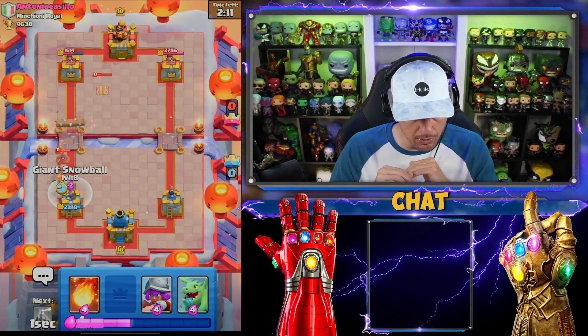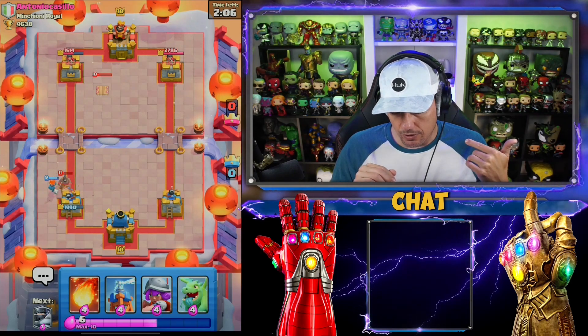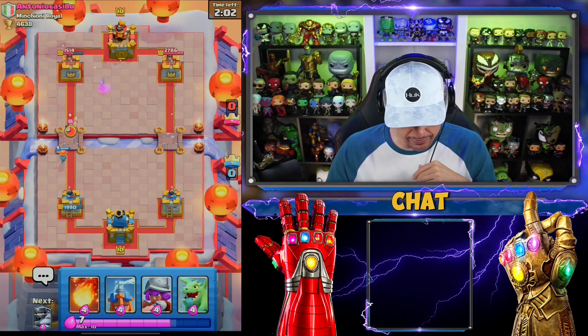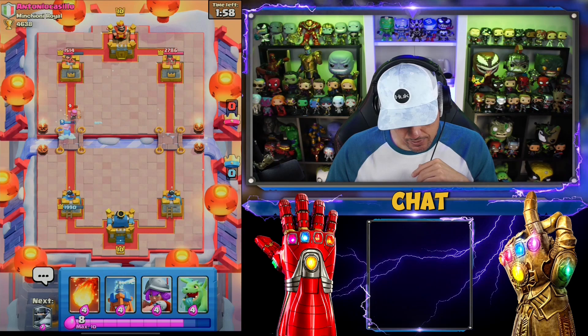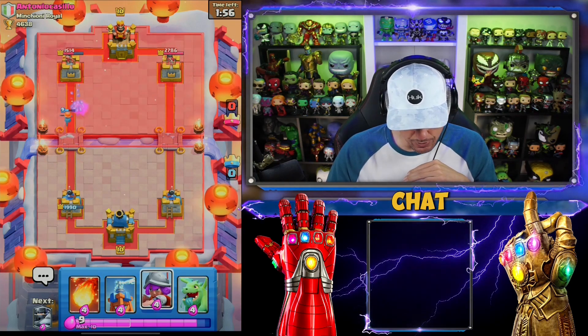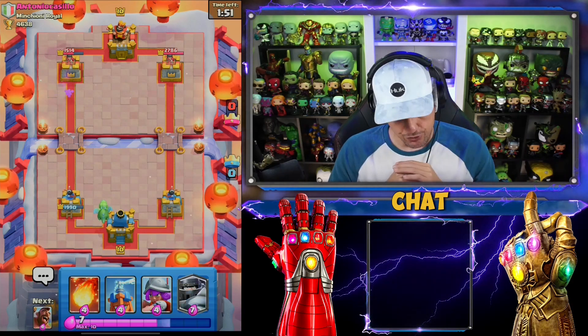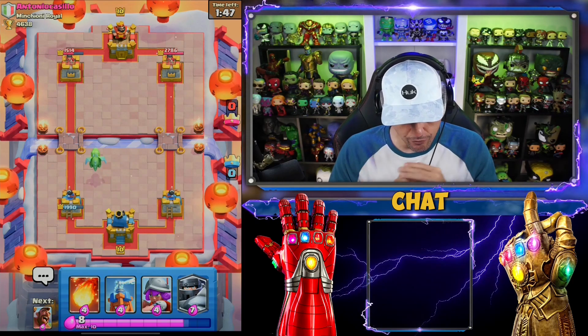I'm going to Snowball this back — it slows him down so he gets just one hit. He's getting some chip, which is actually going to be pretty good. We're going to go in with Baby Dragon this time. That would have been beneficial if we got one shot. We have Tesla now in cycle, so we should be okay for his Hog Rider.